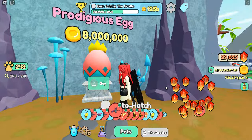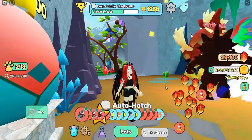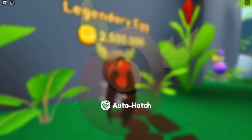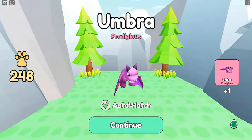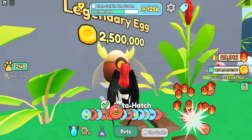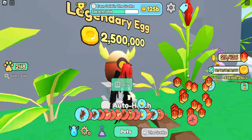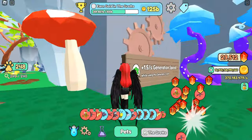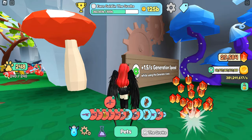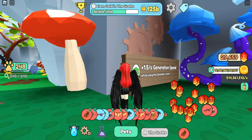You still have your prodigious egg — it's just that now you need to stand in the grotto in order to use it. So why did he make this change and how is it benefiting us? If you stand at an egg and just hatch, that's less than one egg per second. If you have your generation bar maxed to five, you're getting 5.9 eggs per second. But with this new generation crank, you're getting an additional 1.5 per second generation speed.